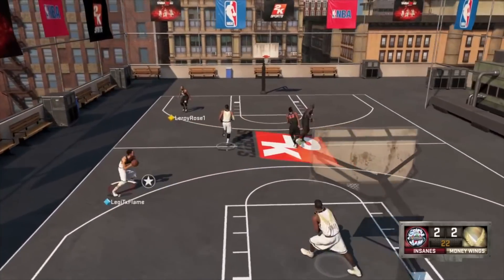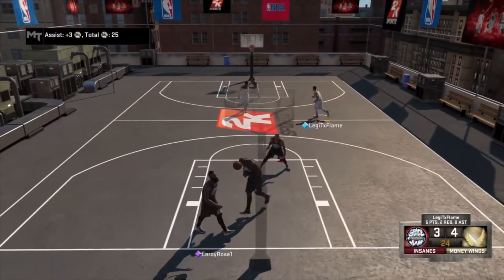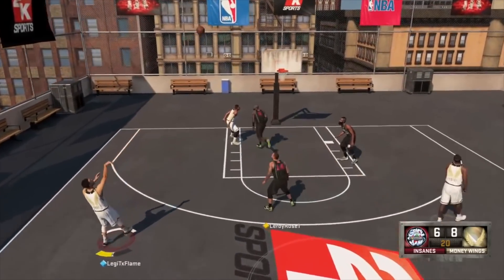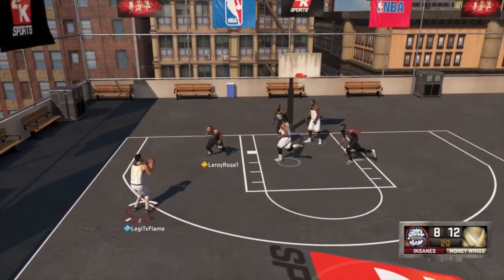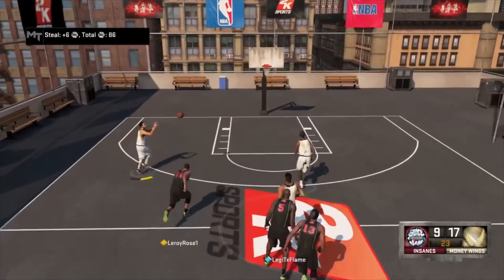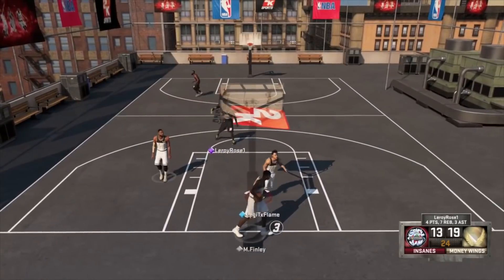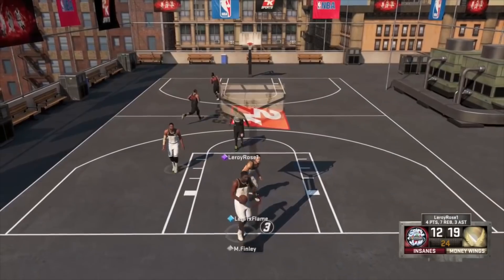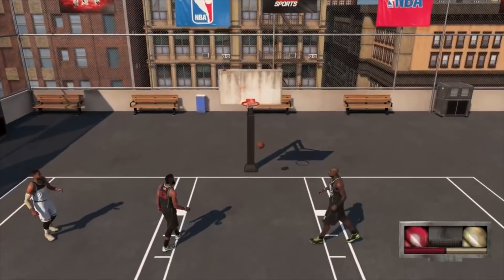At number 2 we have the most broken card I've ever seen: Steph Curry diamond 99 overall from NBA 2K16. They basically tried to implement limitless range and give it almost exclusively to Curry, and what it ended up being was Curry could literally pull up from anywhere inside half court. He also had the scoop layup, so being small wasn't the biggest factor — you could not block his layup, it was like being posterized. Every version of Steph Curry was incredible. The only reason he's not number one is because he's six-foot-three.